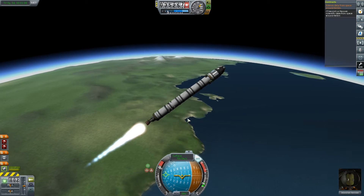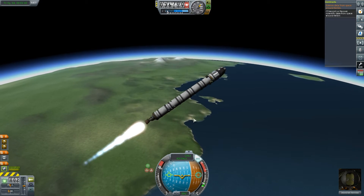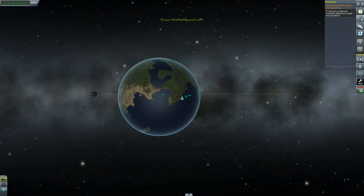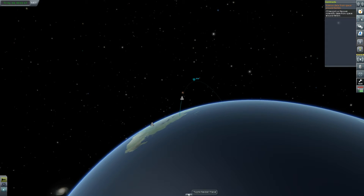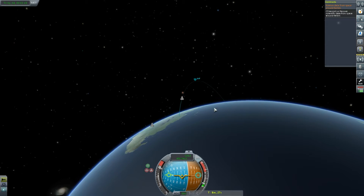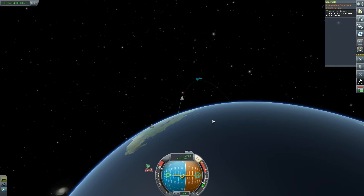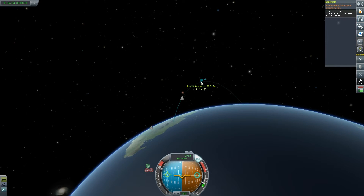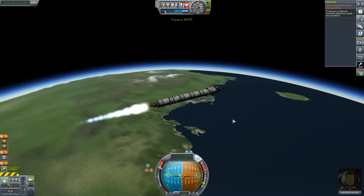Now all I'm going to do is continue to burn as sideways as much as I can. If I press M, take a look at my apoapsis — it's actually going really, really high. 73,000 meters, which isn't unreasonable, but it's definitely higher than I would really want to get. As I keep burning, I'm trying to burn sideways but it's still got some vertical velocity, so it's increasing my apoapsis.